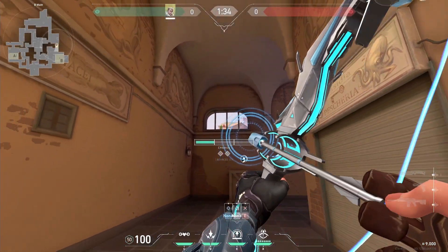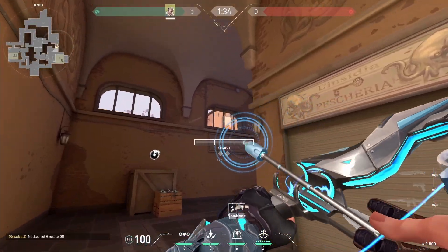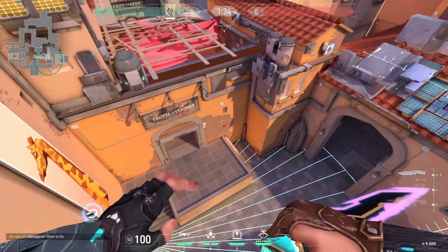From B main, fire a recon dart at the tree through the window. This is one of the best darts for site. For the next dart, just aim at the giraffe and fire at one bar. This should clear some of the closer and off angles.